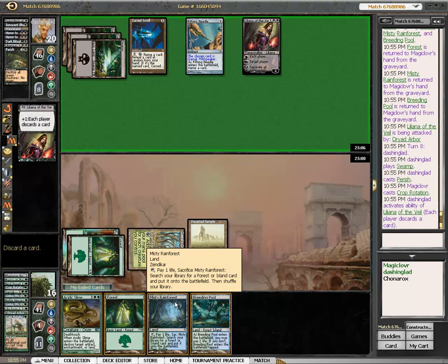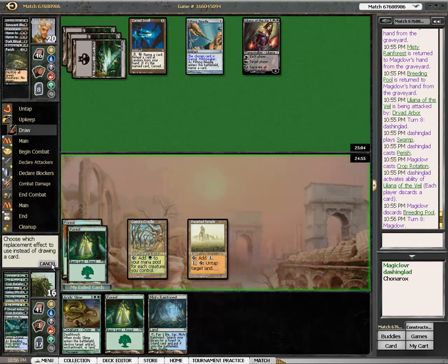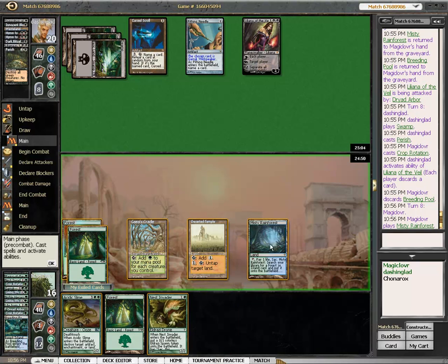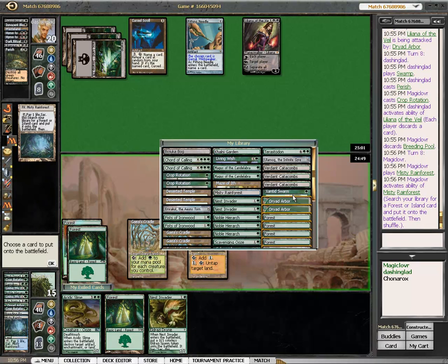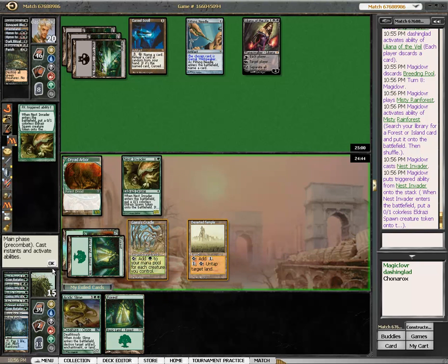Discard a card? Sure — not much else he can do with it. I think Scroll or Liliana on the sac is a better option there than an effective board sweeper for him. I wouldn't have burned it that quick, but I don't know his deck, so maybe it was the right play.